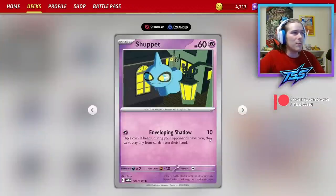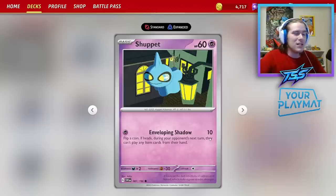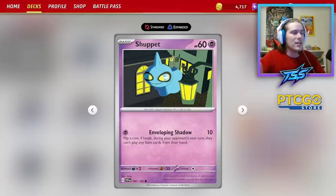Let's go over the actual Shuppet card we're evolving from. Shuppet from Scarlet and Violet has 60 HP, which isn't all too great considering Sableye is still a thing. Enveloping Shadow does 10 damage — you flip a coin and if heads you can item lock your opponent. It's not too bad in that sense, but again it's a very pitiful damage output. But what do you expect — it's a basic one-prizer.